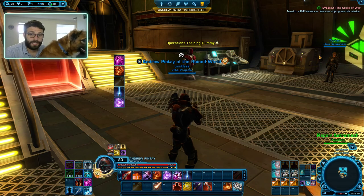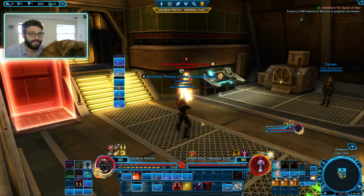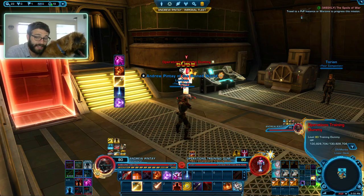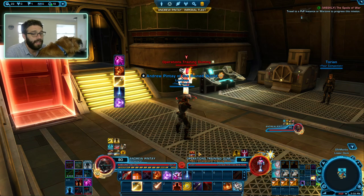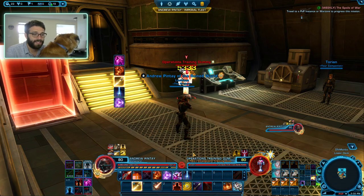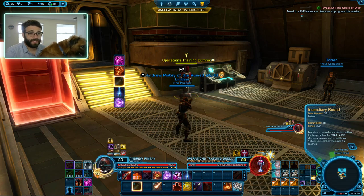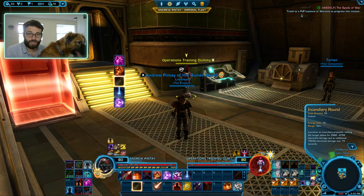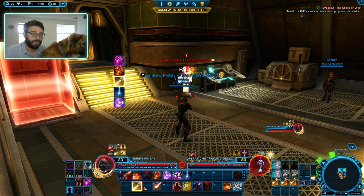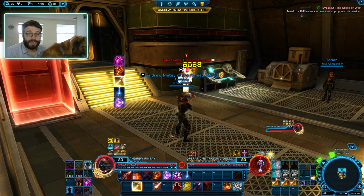Plasmatech is a DoT spec, which means we have a bunch of damaging abilities that don't do a lot of initial damage. For example, if I hit my Incendiary Round button, it only ticks for about 4,000 damage at first. But over time — it's called a damage-over-time, or DoT spec — the damage will slowly tick on the target. You can track these dots by looking at your target and watching them slowly tick off. Incendiary Round does around 20k damage over the course of 15 seconds — not a bad dot. It kind of primes the target, and it's also going to make your Rail Shot glow and give it a little extra damage over time.